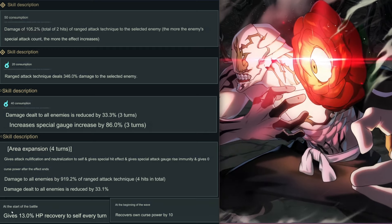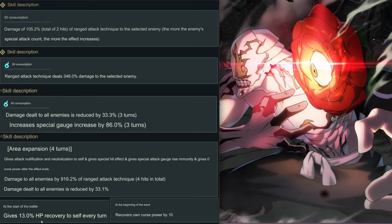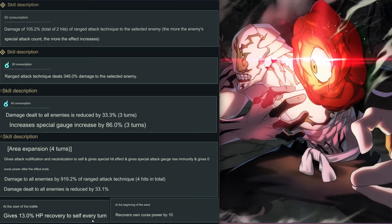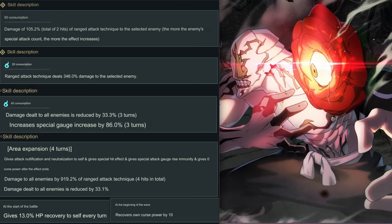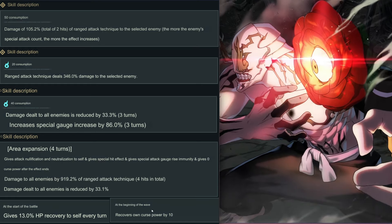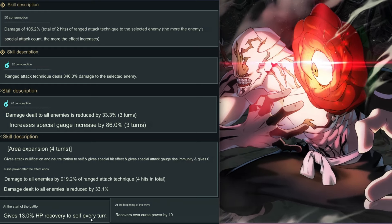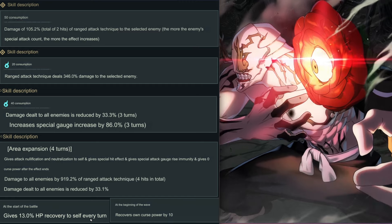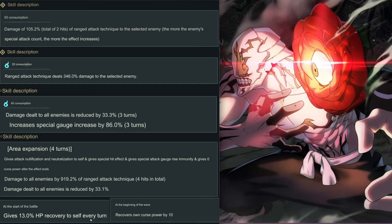Hanmei's first passive: at the start of battle, give 13% HP recovered to self every turn. Her second passive: at the beginning of the wave, recover own curse power by 10 — same as Jogo. Hanmei is looking like the best pick right now.